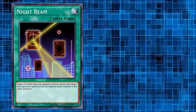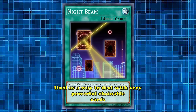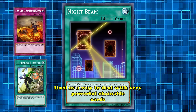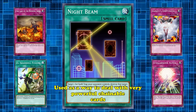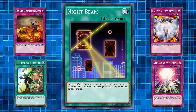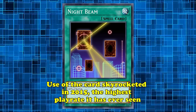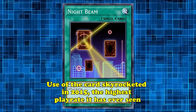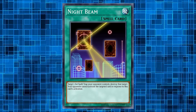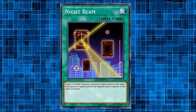Later on, it saw an explosion in play as a way of dealing with very powerful chainable cards that plagued the format. In 2015, you had to deal with Fire Lake of the Burning Abyss, El Shaddoll Fusion, Vanity's Emptiness, and Stellarnova Alpha. Nightbeam was the perfect answer for all of them, giving you a way to remove them without the risk of them being activated in response. This made the card skyrocket into the highest play-rate of its lifespan during this time, but quickly fell off after these cards left the meta.